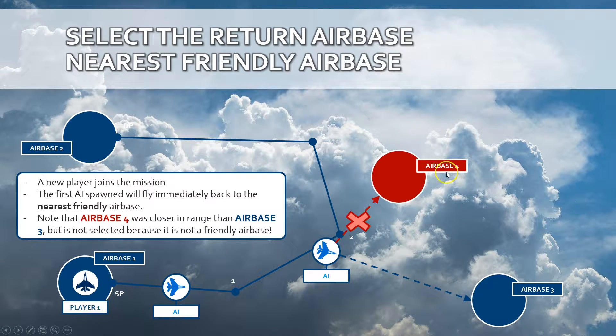Note that airbase number 4, which is an enemy airbase, was closer — but that plane will not land on the enemy airbase, of course, because it is not a friendly airbase.